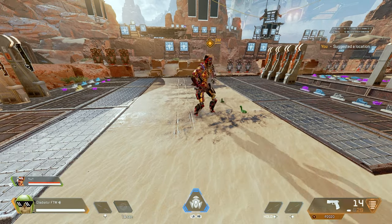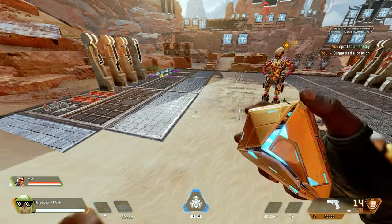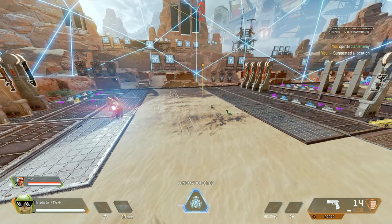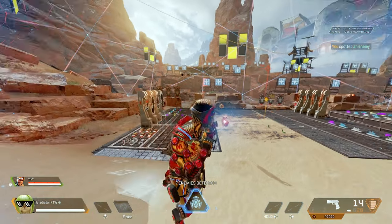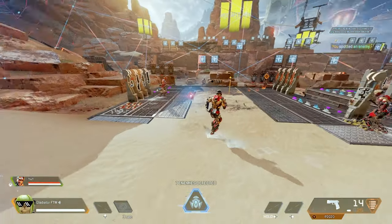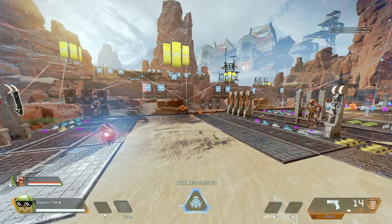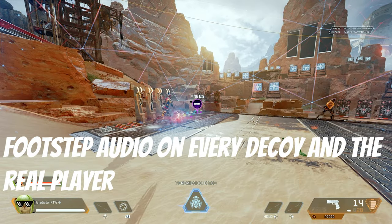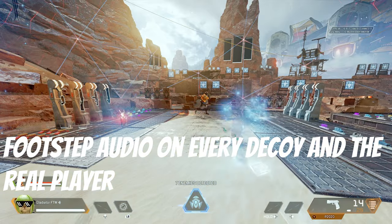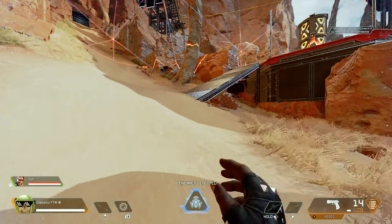I got my friend Trent to pop his Mirage ult. As you can see, I just threw my Seer ult — none of the decoys are highlighted, although he still is. I can clearly tell which one is him, but all of his decoys are not highlighted.